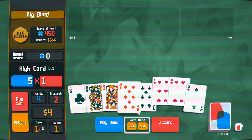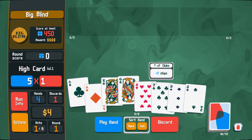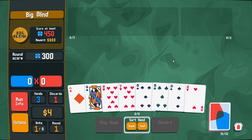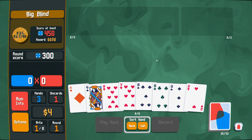I guess let's pursue the flush. Flush is pretty close. There you go — it's a reasonably high one too. We should be able to get out of here in two hands. All we gotta do is find 150. A pair is certainly not going to get us there, though.